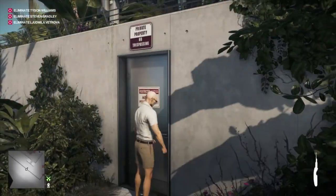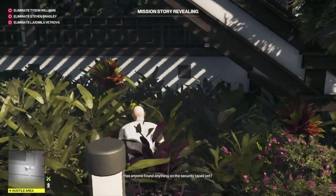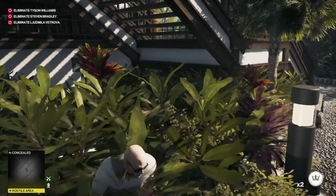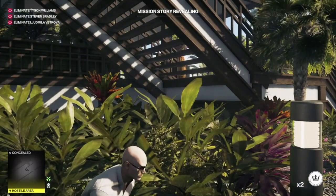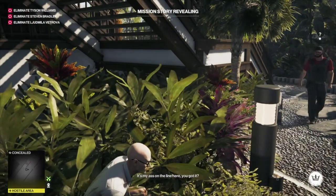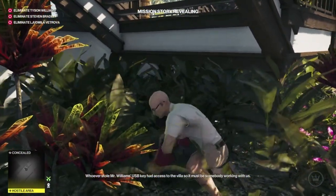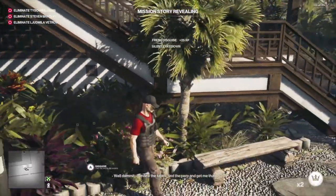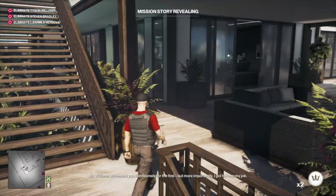Heading to the compound through this side door, we can create a distraction and get ourselves one of the guards' disguises. This is a fantastic disguise for this area because you're pretty much allowed to go everywhere. There are one or maybe two enforcers, but if you throw a coin into the corner of this garden, one of the guards will come down and we can subdue him and pop on his disguise. Remember where you leave your suit because we're going to need to get back into it later. Once we've got the disguise, we're going to go and grab the USB dongle.